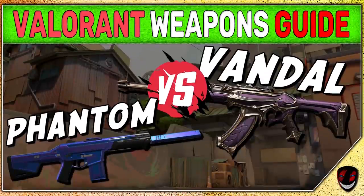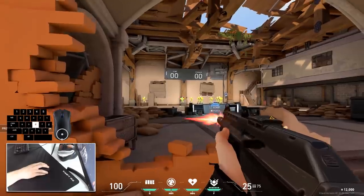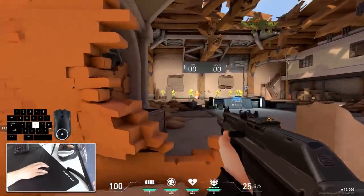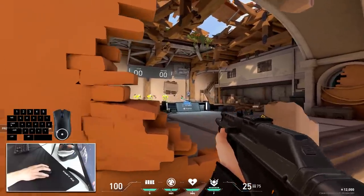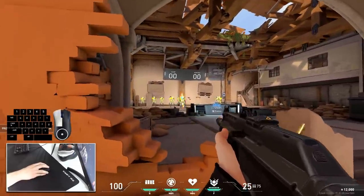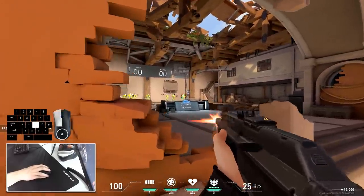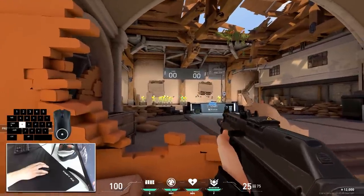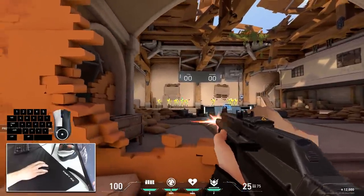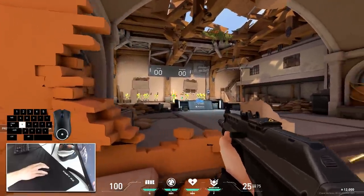If you want to see my full comparison of Vandal and Phantom, you can check that video. Now, the best way to shoot in Valorant is with burst firing. Burst firing is when you shoot between 3 to 7 bullets, then stop shooting, reset your spray control, and burst fire again. The number of bullets depends on the weapon and it develops over time based on your feel for the game. This is the best shooting method for most players, especially those not confident in their one-tap potential.